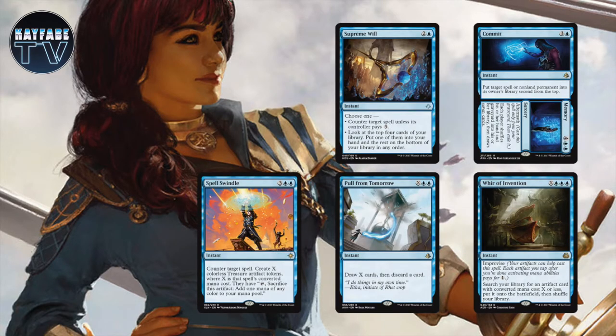We're not playing many instants or sorceries in this deck. The ones we do have are there to find combo pieces or key cards, or to protect those cards. So we're playing Supreme Will, Commit to Memory, Spell Swindle — which gives you a whole bunch of treasure tokens depending on what you counter — Pull From Tomorrow, and Wail of Invention. Pull From Tomorrow and Wail of Invention are really decent mana sinks. Supreme Will and Commit to Memory protect your permanents. Memory also refills your hand and recurs all the cards in your graveyard — especially valuable combined with Locust God, giving you 7 1/1 flyers just for using Memory.